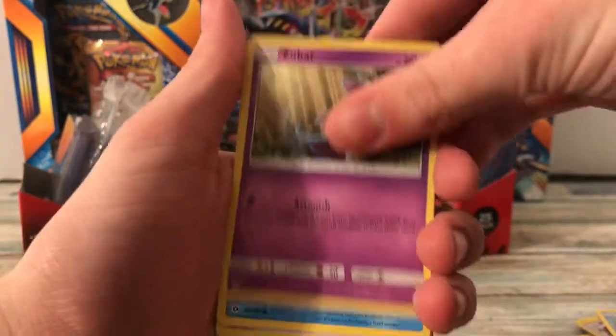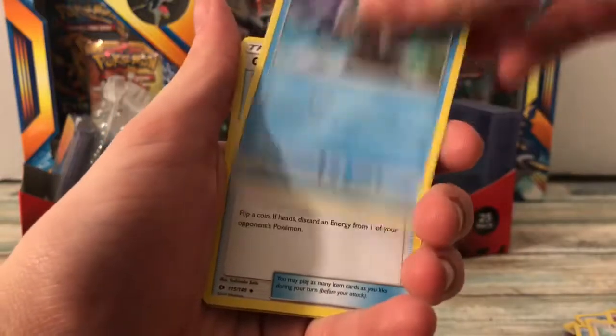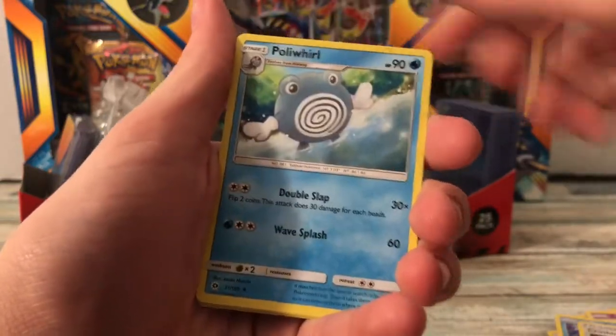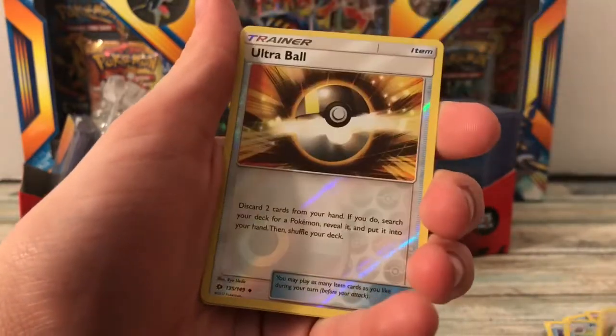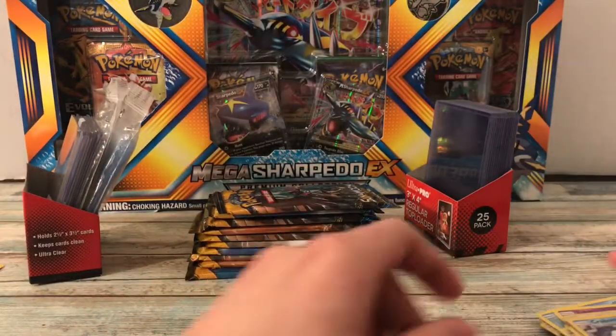Pack number two: we got Shellder, Zubat, Popplio, Stufful, Wingull, Crushing Hammer, Poliwhirl, Dragonair, First Hollow Ultra Ball, and a Crabominable.